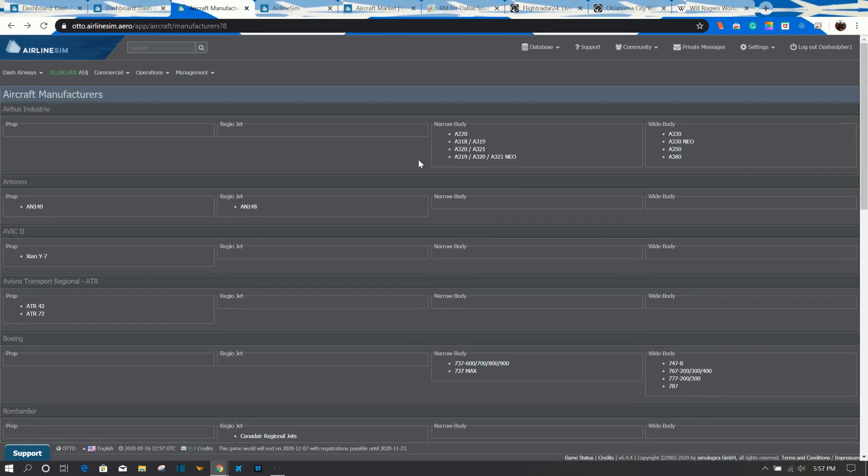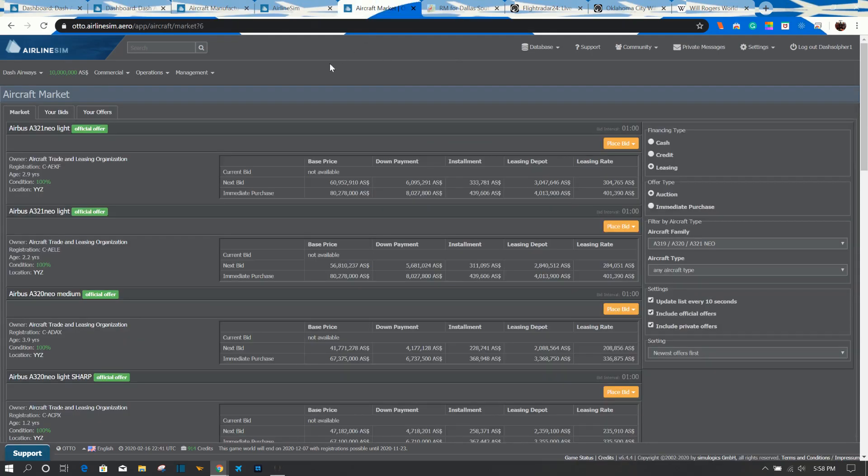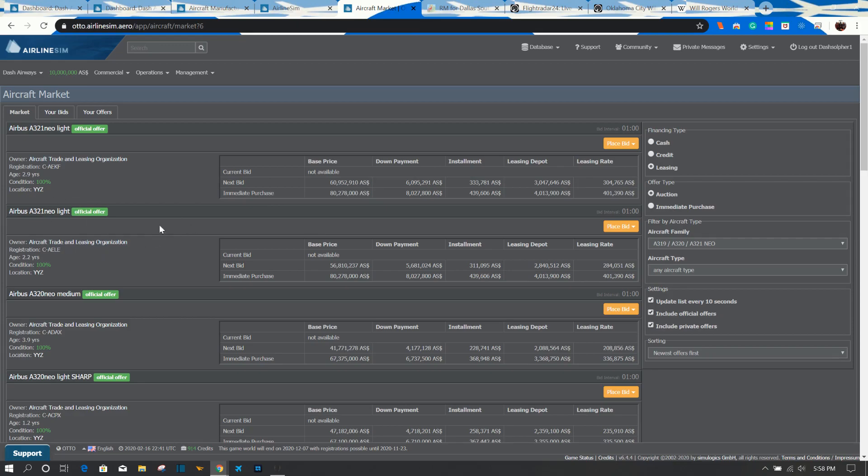Going to the aircraft market — we are going to buy our airplanes now. We've settled on the A320 family. We want to choose an A320 that hasn't lost its first maintenance bar yet, so we want something that's less than two and a half years old, and we want a good price — lower than the new purchase price, which believe it or not is not always guaranteed.